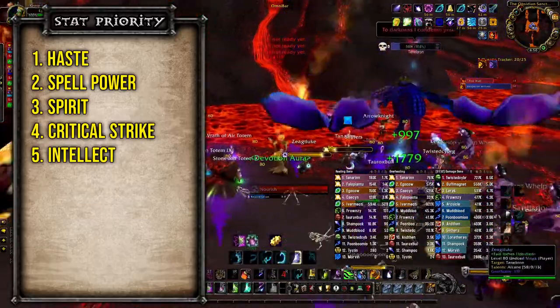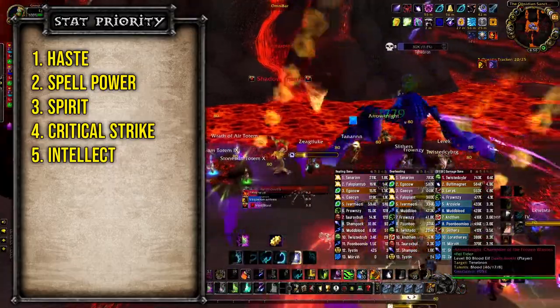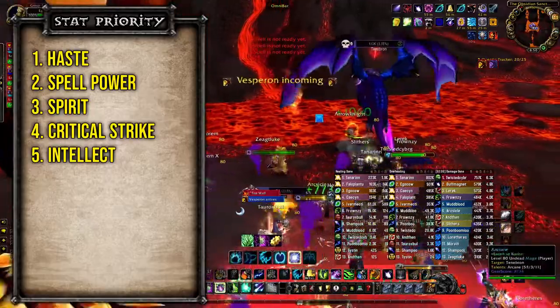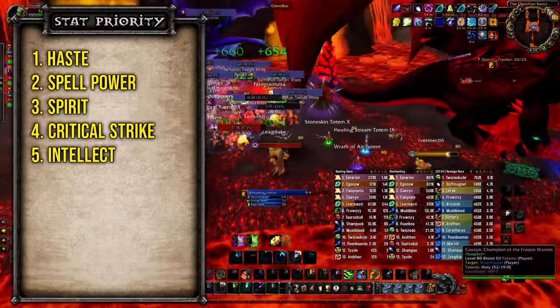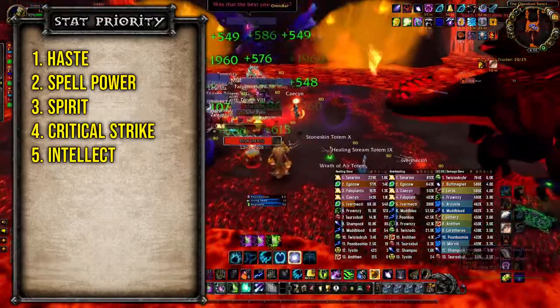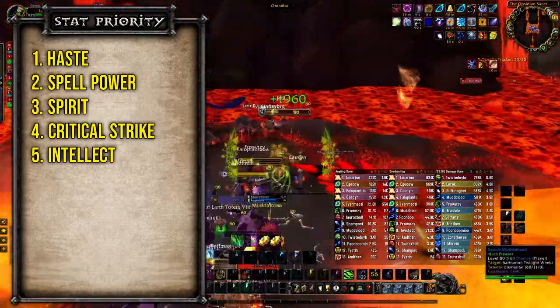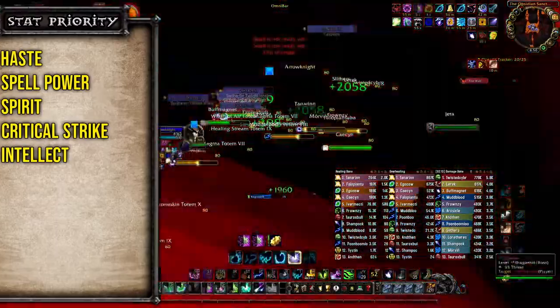Then we're looking at Spirit, which is crucial for Resto Druids because we have two key talents that work off Spirit — those being Intensity, which lets us regenerate mana during combat, and the Improved Tree of Life talent, which will increase our healing from our Spirit. Next is Critical Strike, which will help with Nourish crits that will proc Living Seed if you're talented into that, though this is not a stat you'll be chasing. Then to finish it off you'll be going after Intellect.